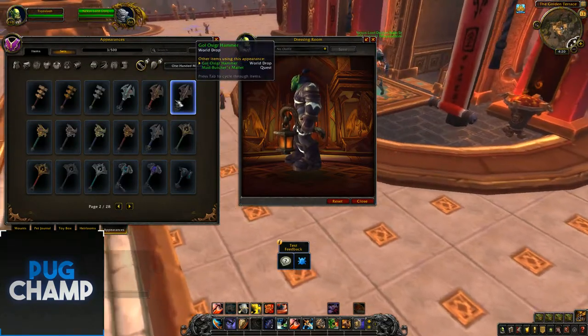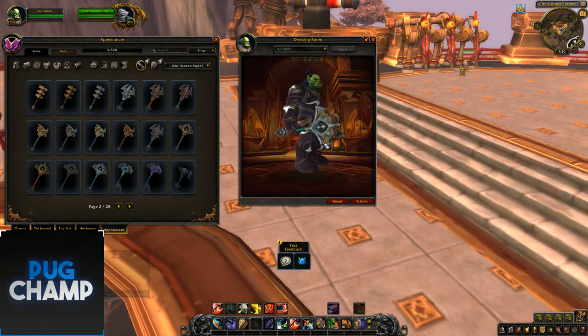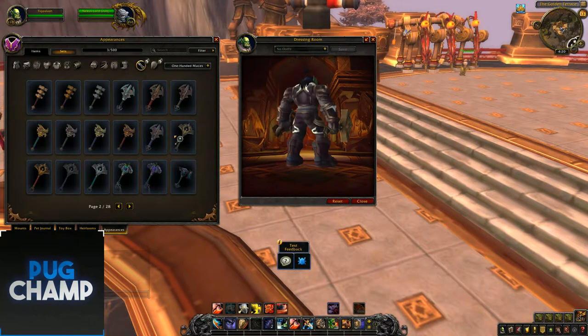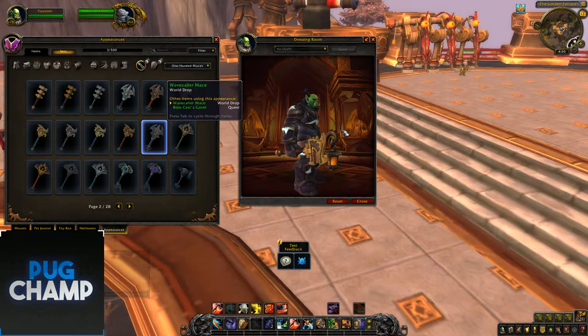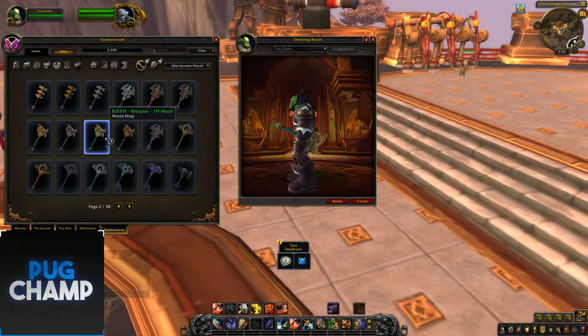Next we'll move on to maces. There's this type of appearance with a few colour variants — gold and brown — which kind of looks like Kul Tiras again, especially with the wooden aesthetic. Then there are the Zandalar questing ones, which are gold and metal.